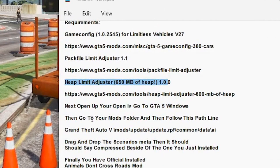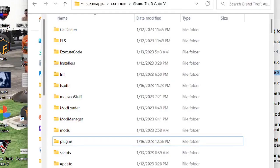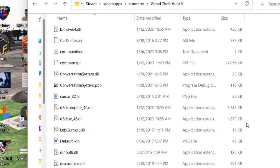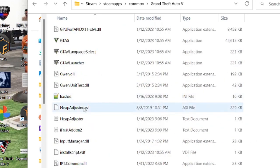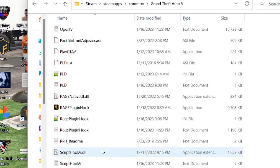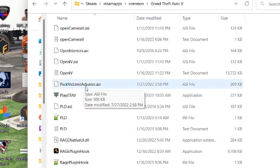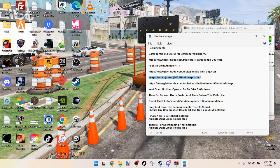I already have those installed. Going to my main GTA game directory — I have the Heap Adjuster .asi, I have the Pack File Limit Adjuster, and I already have the modified game config. So when you open up OpenIV...